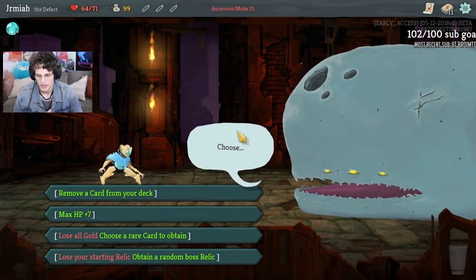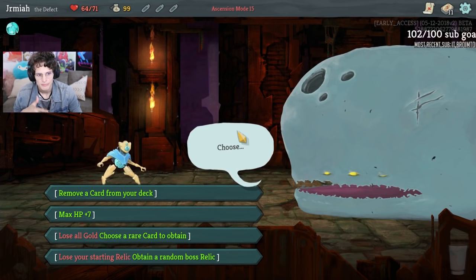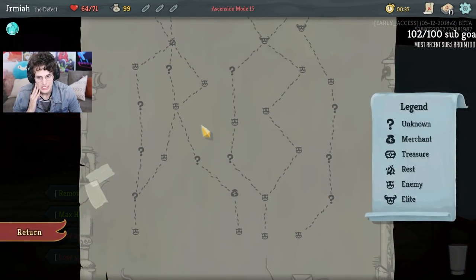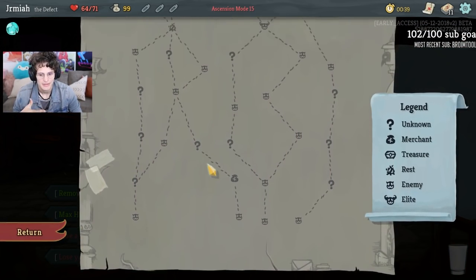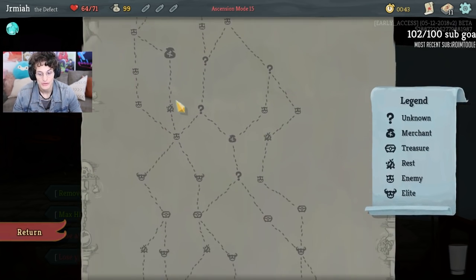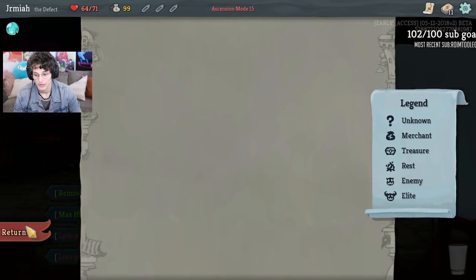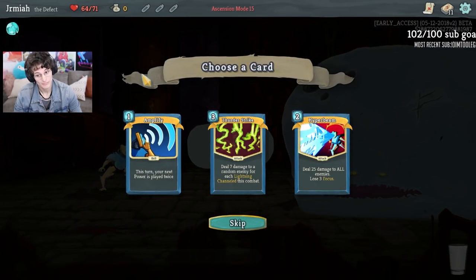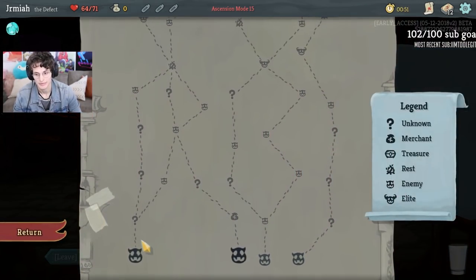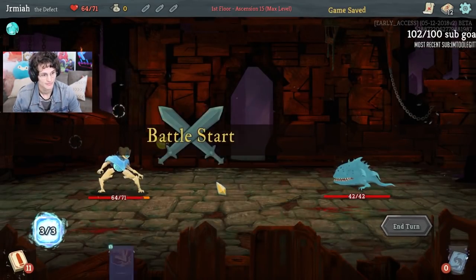I've been choosing rare cards more often than not, and I think it's worth 99 gold because Hyper Beam, again, could be really great. Act 1, Act 2 - I think the new Electrodynamics can be played around. Basically, what that means is I'm not going to get the shop, but I could potentially get a really good rare, and there's an Elite. This is a great path. We got Hyper Beam - we're going for it. There's going to be a Hyper Beam deck, which is fine because it's strong.